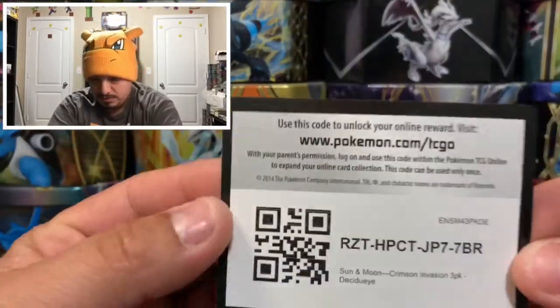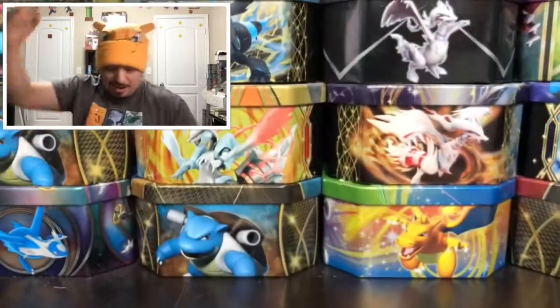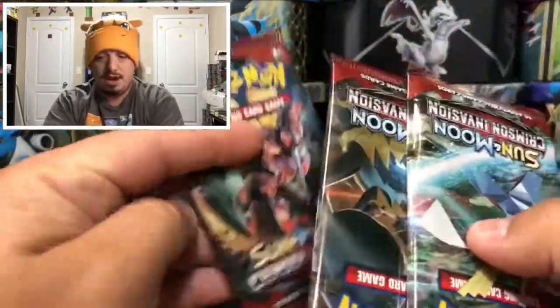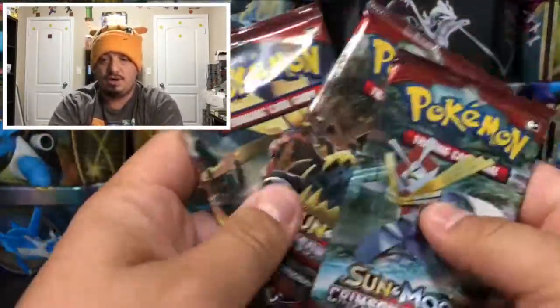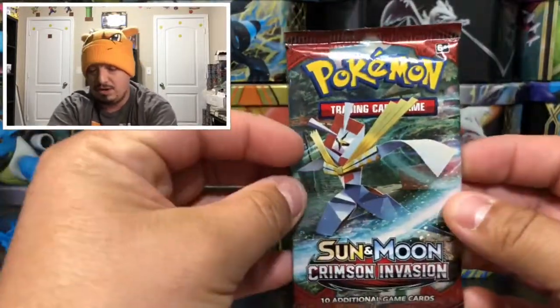Here is the Decidueye — that is the SM55 promo card for this blister. There is no code card right there. Hope you guys pull something amazing out of it; let me know down in the comment section what you guys pull out of those code cards.